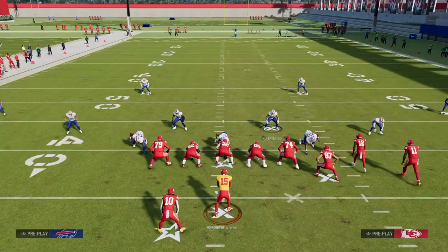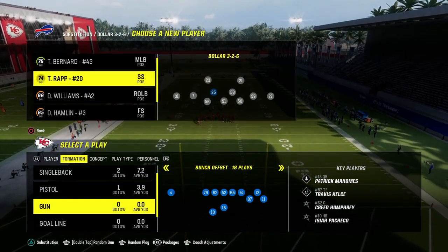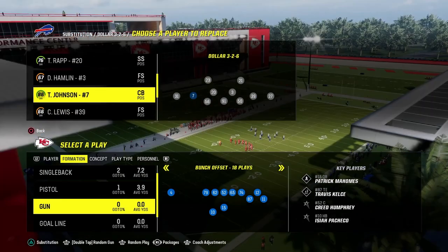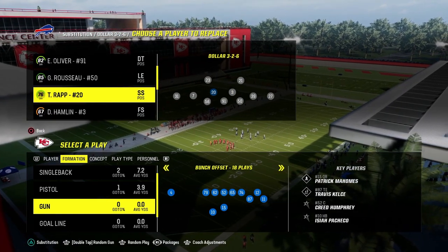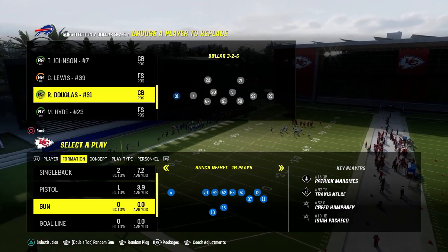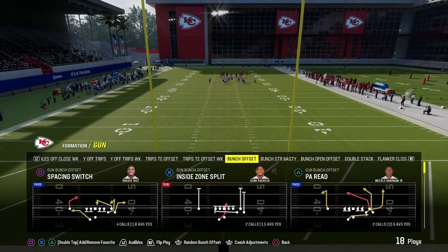I'm going to sub in some safeties as I explain personnel. Ideally, especially at this point in the year now that we can get abilities, you want flat zone and mid-zone KO on your slot corners, mid-zone KO on both your linebackers, and deep zone and mid-zone on your corners and safeties in the Dollar defense. Those are what I'd recommend in terms of abilities.